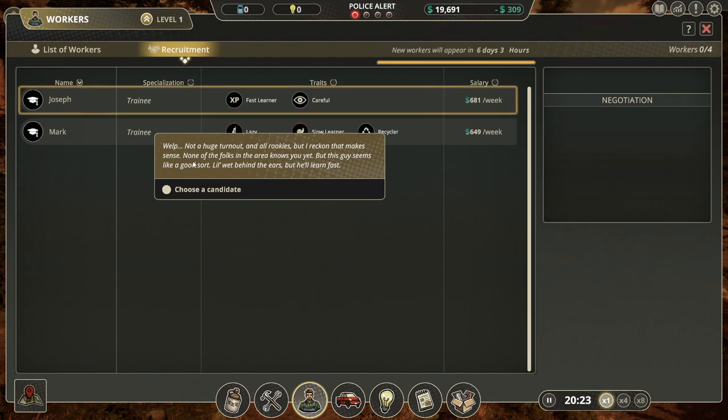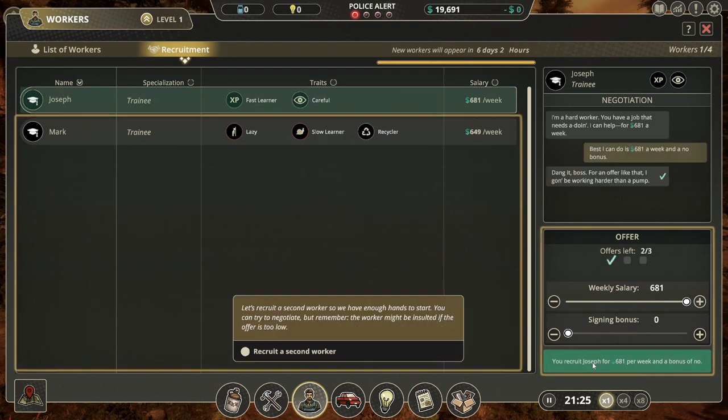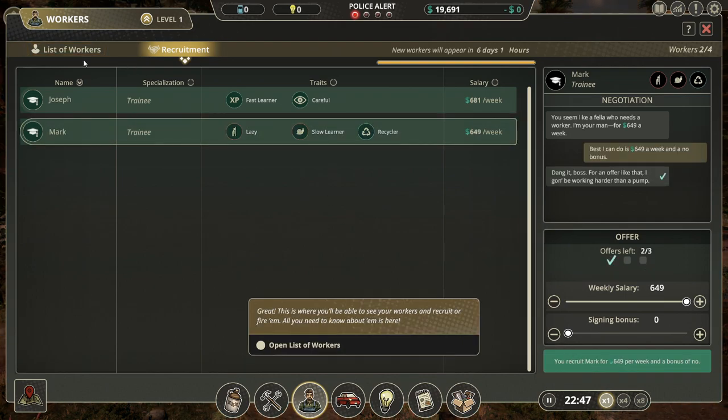Recruitment. So it's all for weekly salary — eight, six hundred and eighty four. You're recruited, okay. Now this says this person's lazy and slow to learn.